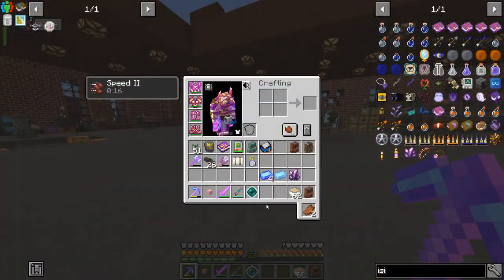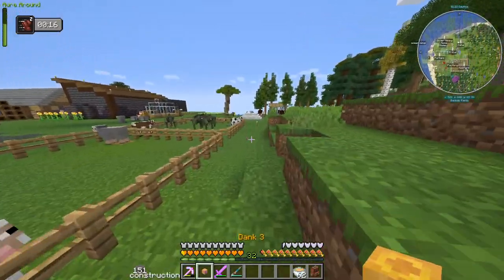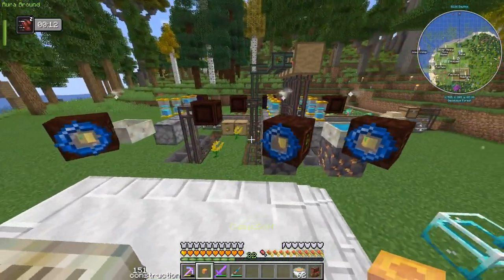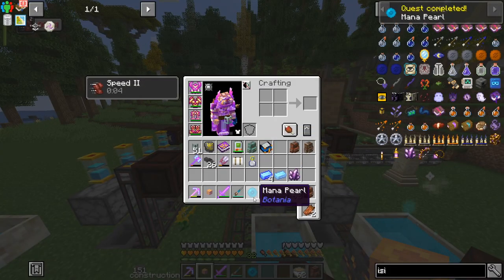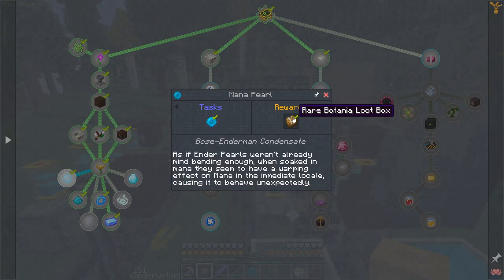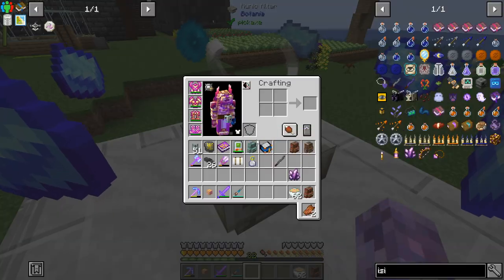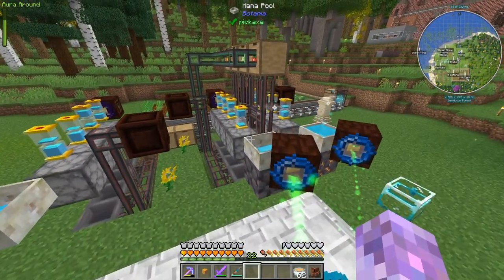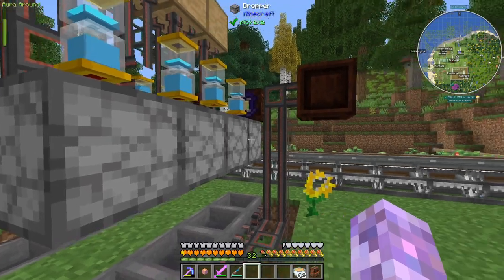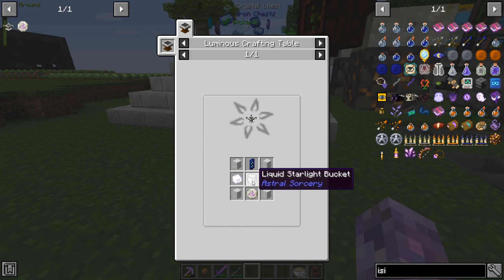We got our infused ender pearl and the other bits and pieces we need. Let's get ourselves this Rune of Mana — hopefully it doesn't take too much mana. Do we have enough mana in this mana pool? We do — nice! I have a Botania quest completed, and we got an incense stick. Slowly filling that — I probably need to start up the Gourmaryllis again. We're getting some food stashed away in there.